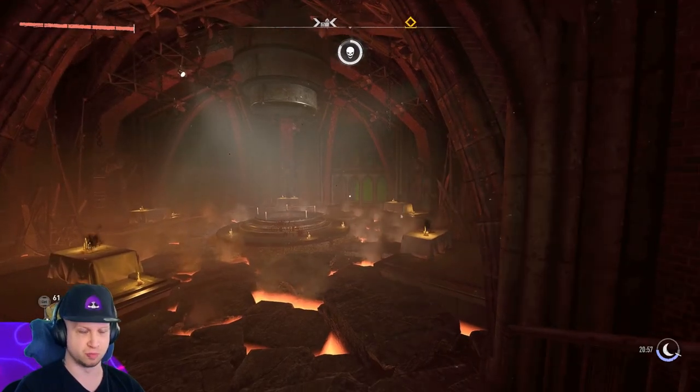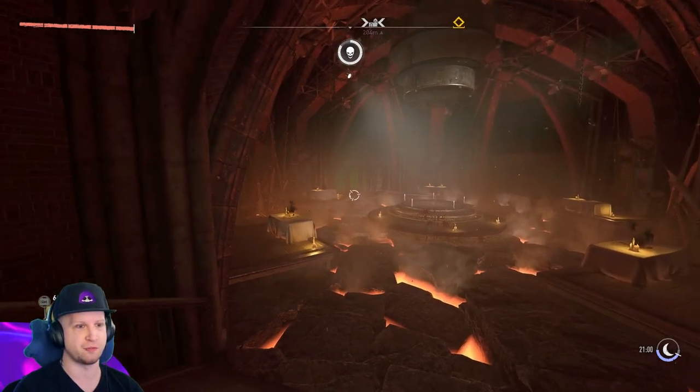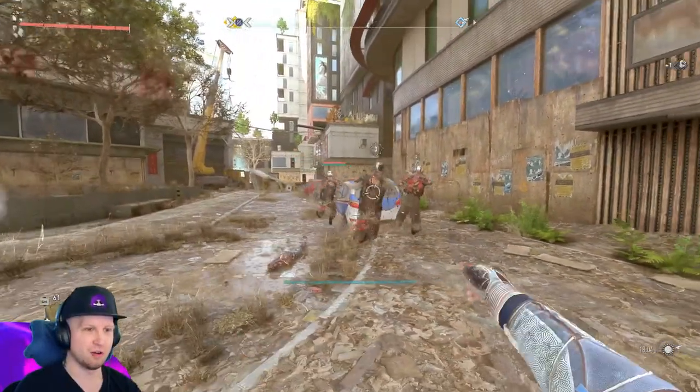This is going to be the doom room where we're going to find five secret ducks, place them on altars, and open up a secret combat challenge that gives us a new weapon.